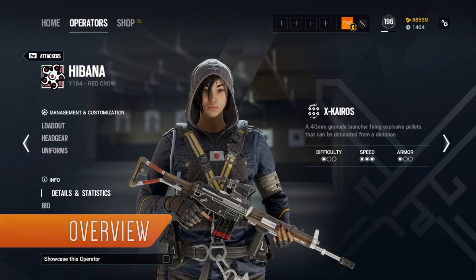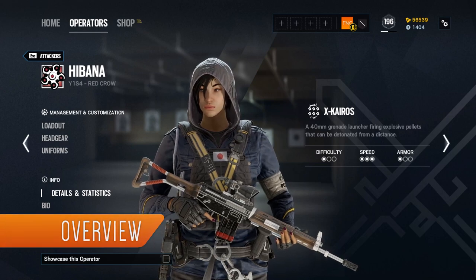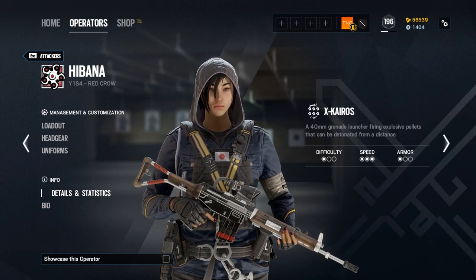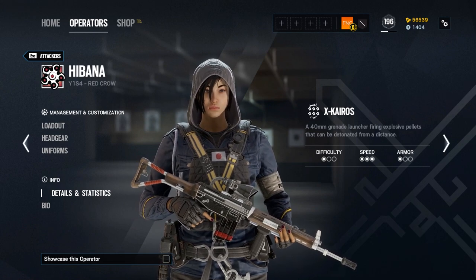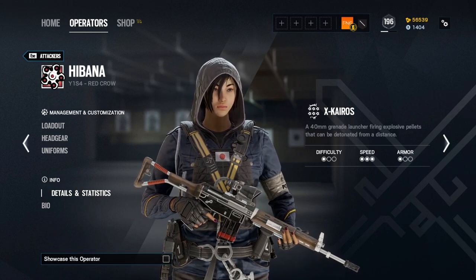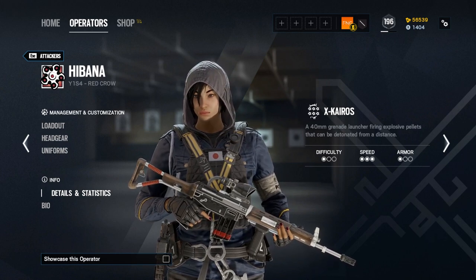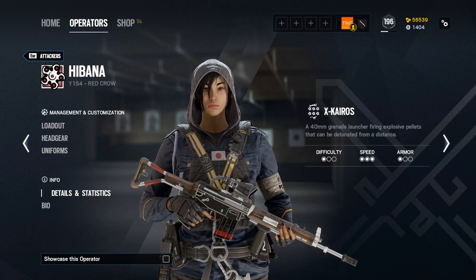Hibana is a one-armor, three-speed attacking operator from the Japanese Special Assault Team, or SAT. She is a hard breacher, making use of a gadget that lacks the raw power of Thermite's exothermic charges, but makes up for that with its flexibility. Hibana was introduced in Operation Red Crow alongside Echo and the Skyscraper map.